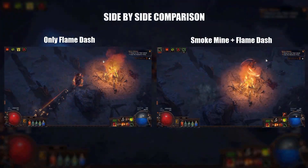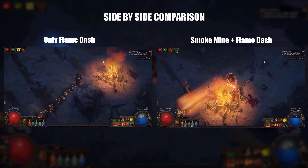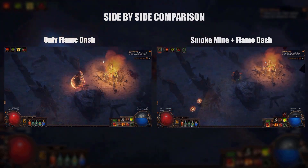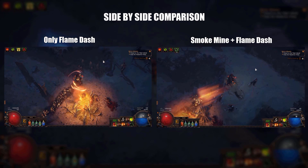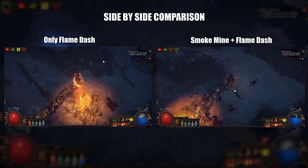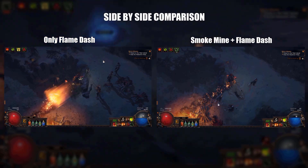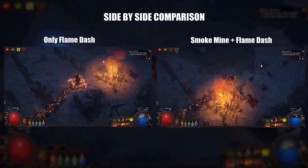Another good trick is to use Smoke Mine and Flame Dash in conjunction. Combining Smoke Mine and Flame Dash together is much better than using a single individual movement skill. Instead of Flame Dash you can use Frost Blink, Dash, or something like that, but make sure to use this especially while leveling — it'll help you go way faster.